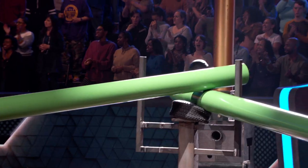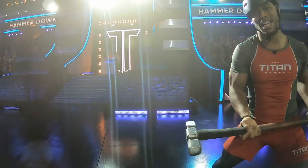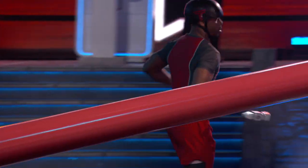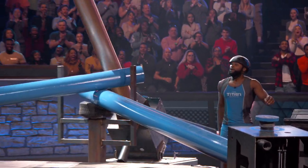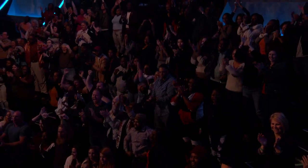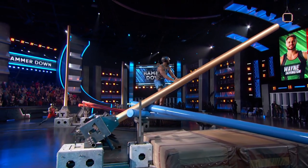He now has his second pole down. Victor Cruz needs to get moving. That's two for Cruz. And Exodus is first to drop the golden pole. Good job, Wayne! Wayne can climb up and start to make his way to the victory chain.